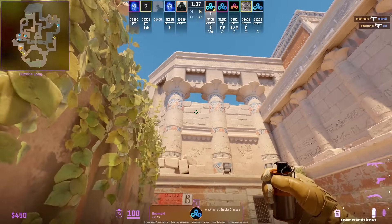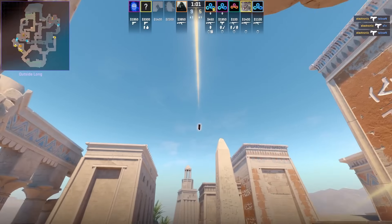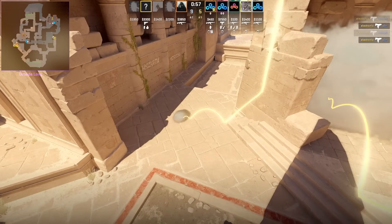Buma shows a new lineup for CT smoke: stand in between the two smokes, crouch, aim at the part below the line, then left click throw. You can also stand and left click throw.